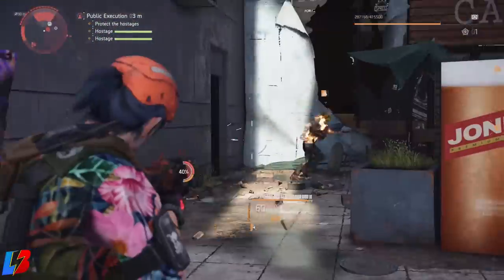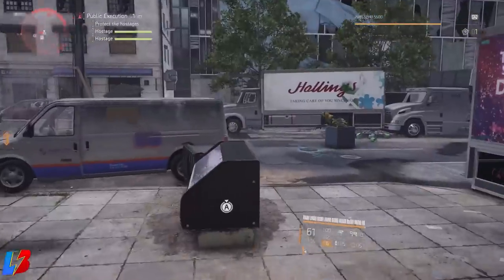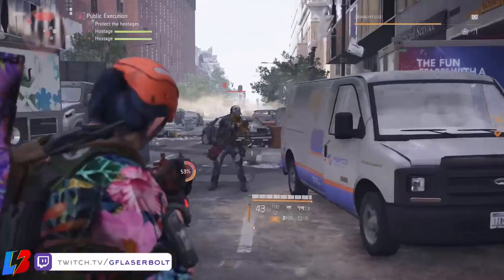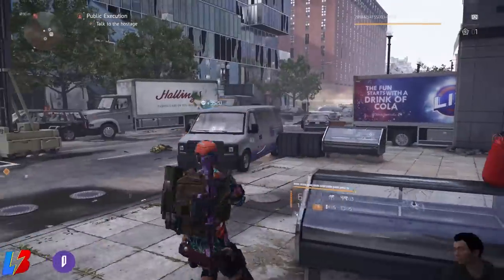Now we're heading over to the clan vendor. The clan vendor has some really good assets, and we're also going to talk about a weapon that you guys cannot sleep on. I highly recommend you get ready because we're going to tell you how to get it.